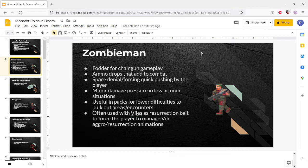So we'll start with the zombie men. They're a fodder enemy - good fodder for chaingun gameplay, often used as a pistol-start little monster to kill. They drop ammo that adds to combat. A lot of times you'll want to balance ammo in areas and you don't necessarily want to litter items all over the ground in certain situations. Zombie men use less ammo than they drop generally if you're killing them with a chaingun, or you have extra shotgun ammo and kill them with that and then you're getting bullets in return.